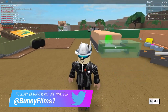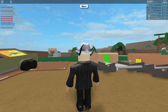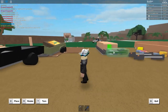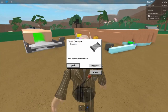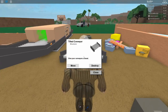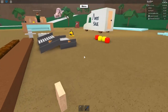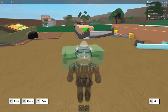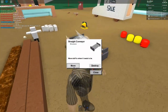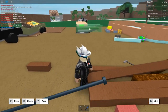Next, grab four tilted conveyors and place them like so right here. Then grab a straight conveyor. We're going to need a special conveyor which I want to purchase during the video, so we'll continue and grab all of these. Then grab a straight conveyor at the top. So that's four tilted and two straight conveyors, one funnel, and a sawmill so far.